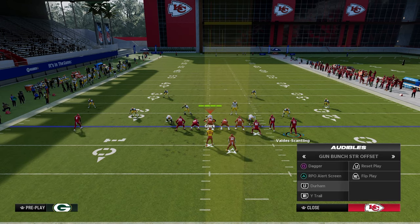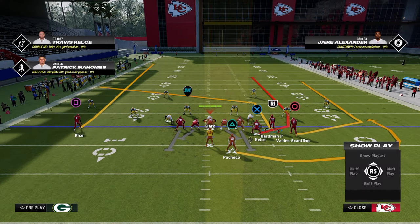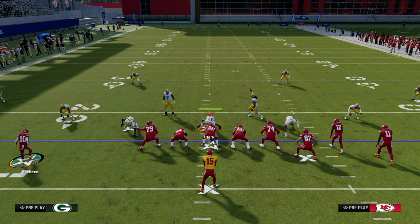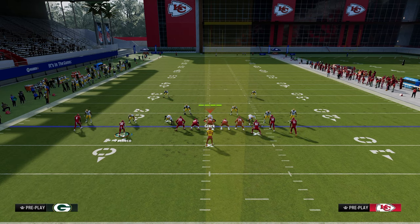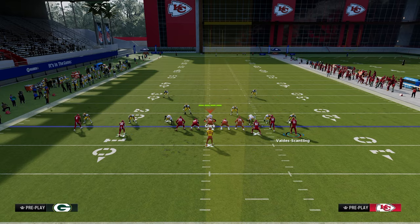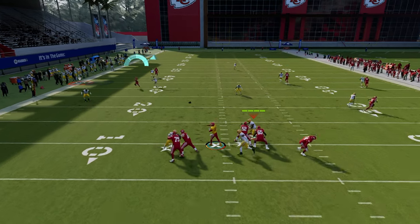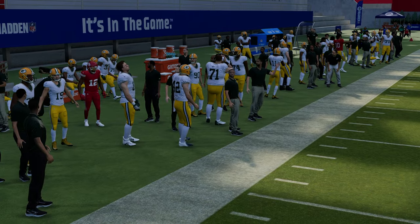The reason this Durham setup is so good is it does a great job of getting clear-out routes on the field in case they run zone coverage. The shallow cross concept now occurs between the slot receiver and the running back, with deep runoff routes opening the underneath space. You'll hit either the post or the running back on the drag route.